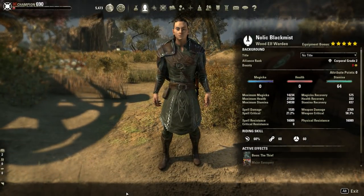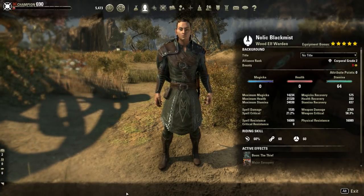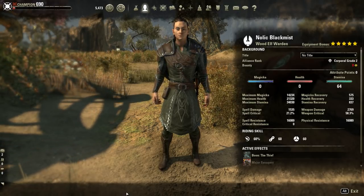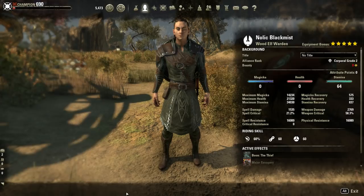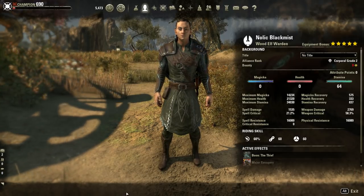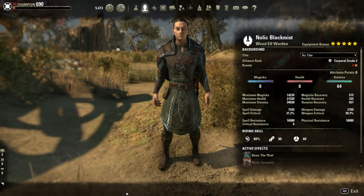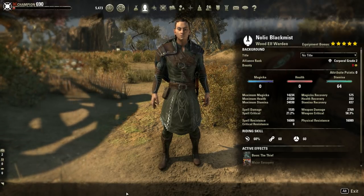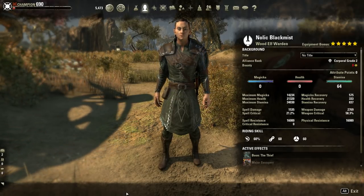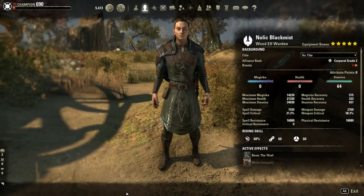Let's take a look at the build stats. On the sword and board bar we have 21k health, 34k stamina, 2769 weapon damage with 58% crit. We are running sword and board on this build. After testing, I tried two-handed — it didn't give you the survivability. I tried dual wield — same thing. Sword and board gives a good amount of survivability with extra benefits while on that bar. We also get 16k spell and physical resistance just on the sword and board bar — that's really powerful resistance.